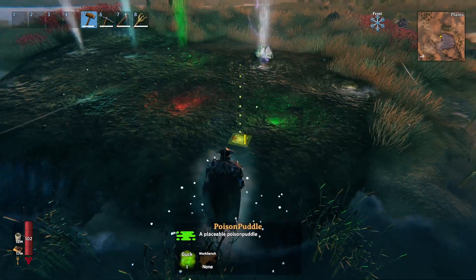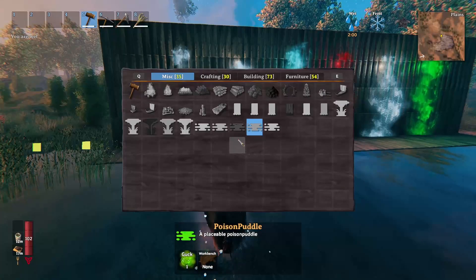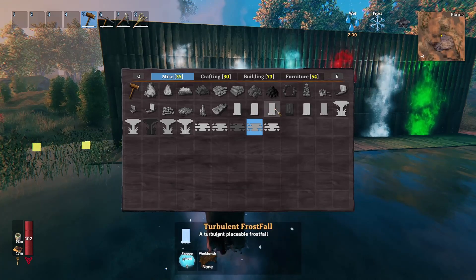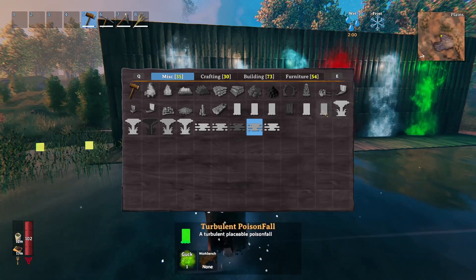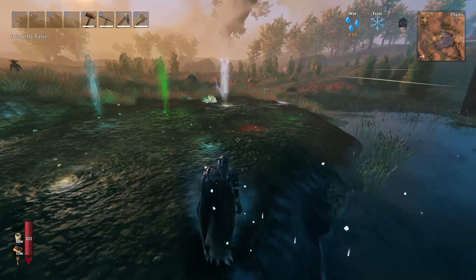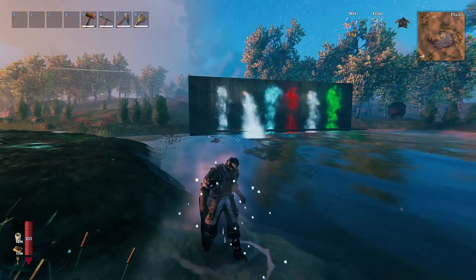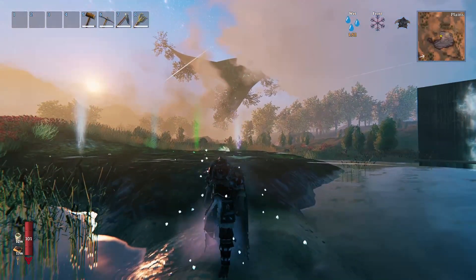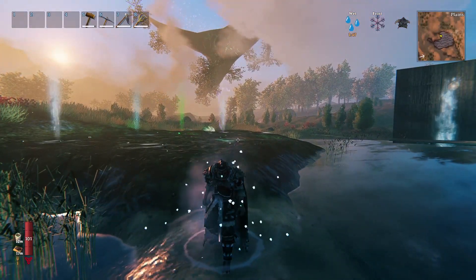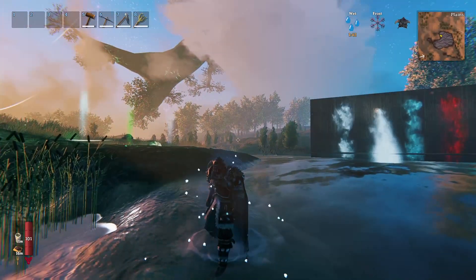Exactly the same thing — you can make the gazers which are the structures you see right here. For the waterfalls it's exactly the same thing: on your hammer go to miscellaneous and then you have the turbulent waterfall, and the crafting recipe follows the same logic. That's pretty much how the mod works. I'm pretty happy with it — it's a minor detail the game really could have, with lots of options for building, damage, traps, and protecting your home. It helps Valheim quite a bit.